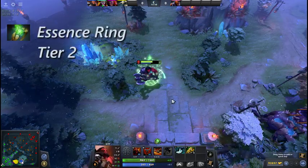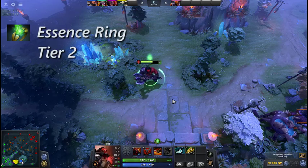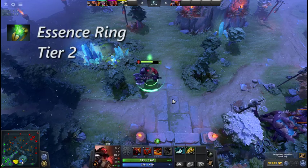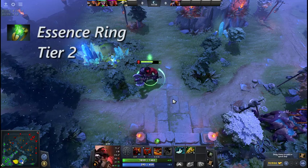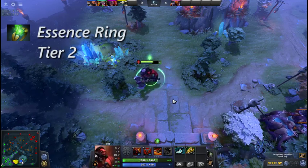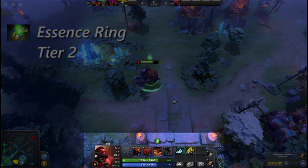Essence Ring acts like a reverse Soul Ring. It increases your current and maximum health by 425 for 15 seconds, after which the max health buff is lost. The healing is kept after the buff ends.